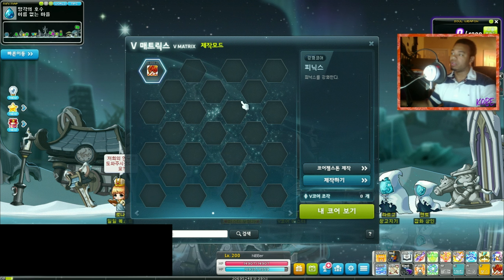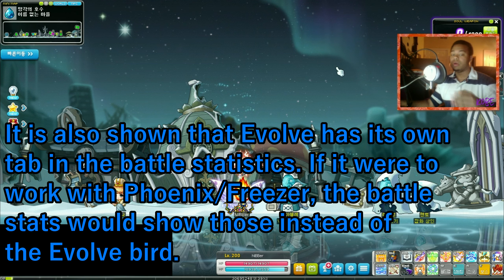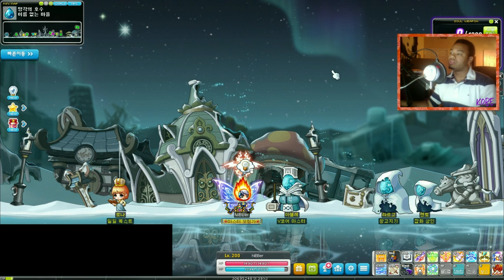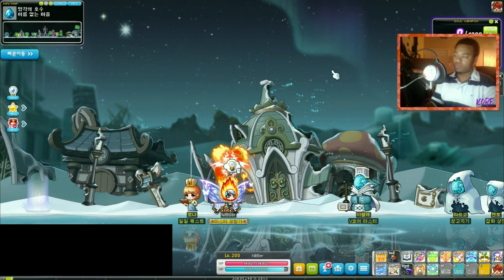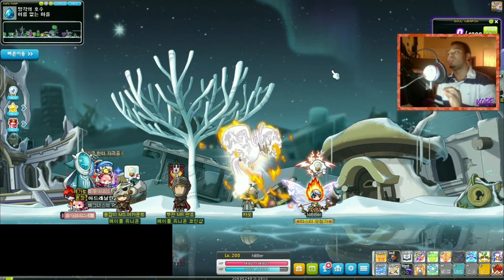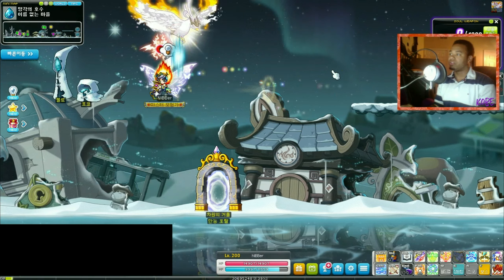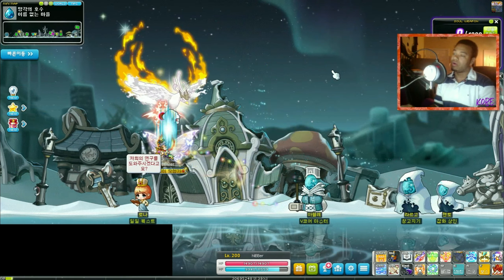I do have some downer news: Evolve does not work with Phoenix or Freezer nodes. Let me show you what I mean — I'll type in Freezer. Here is Phoenix right here. Pretty much any Bowmasters that have the Phoenix node, or Marksmen that have the Freezer node — this will not improve your damage on Evolve. Unfortunately this has been confirmed by a fellow player, and it's pretty unfortunate, kind of a letdown.